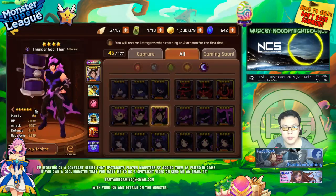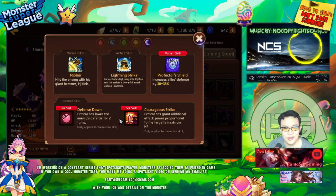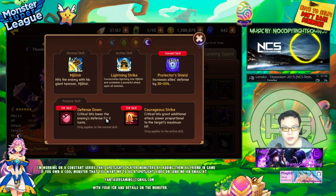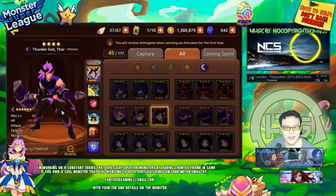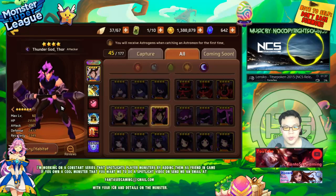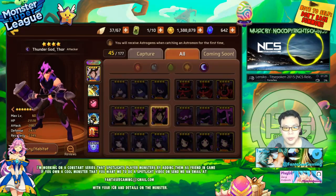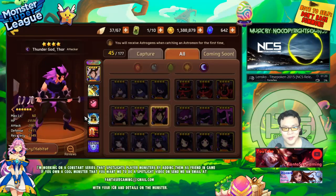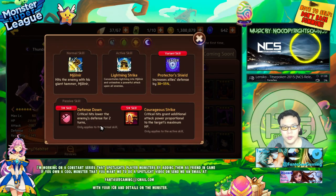This dark Thor has defense down and 100% armor break — that's definitely the best Thor. I actually want this monster. The reason is 100% armor break with 2800 base attack, and he's dark type. I'd use him for Dragon's B10 for that 100% armor break. He's probably the best 100% armor breaker on first skill in the entire game.